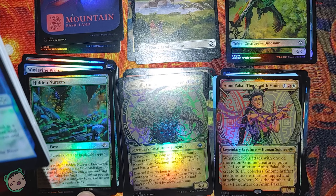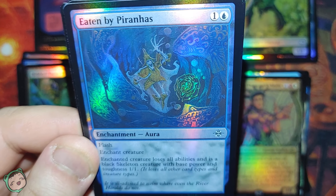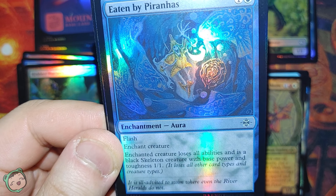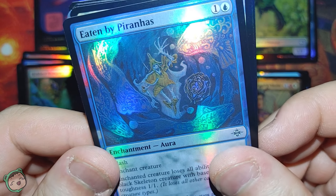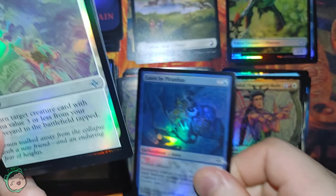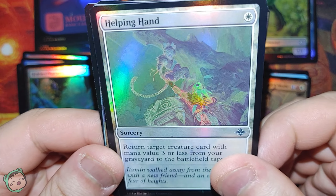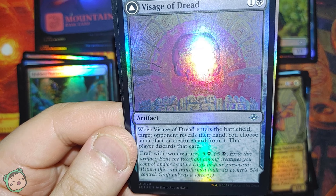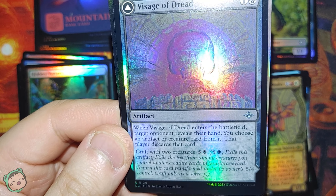Next up is an uncommon - Eaten by Piranhas. What a way to go. One blue, Flash, Enchant Creature. Enchanted creature loses all abilities and is a black Skeleton creature with base power and toughness 1/1. Then Helping Hand for one white: return target creature card with mana value three or less from your graveyard to the battlefield tapped. And Visage of Dread for one black: when this enters the battlefield, target opponent reveals their hand. You choose an artifact or creature card from it, and that player discards that card.